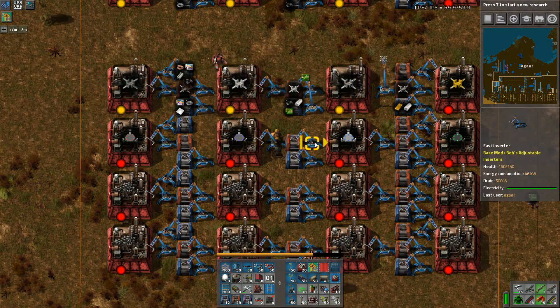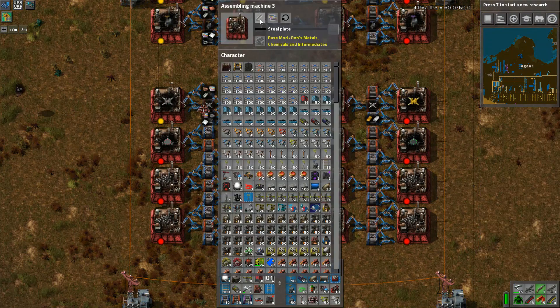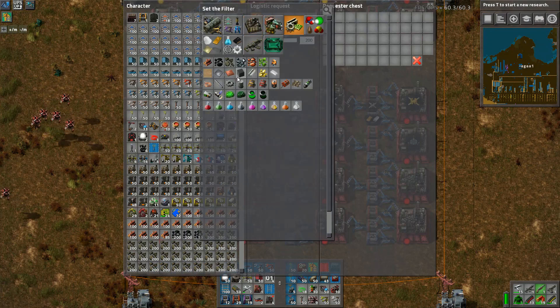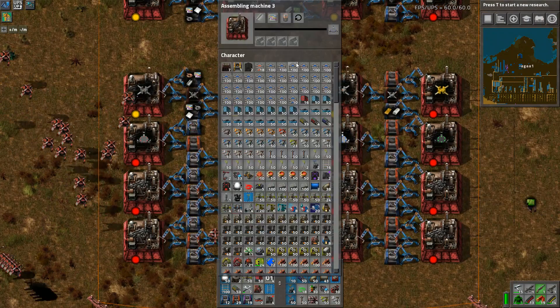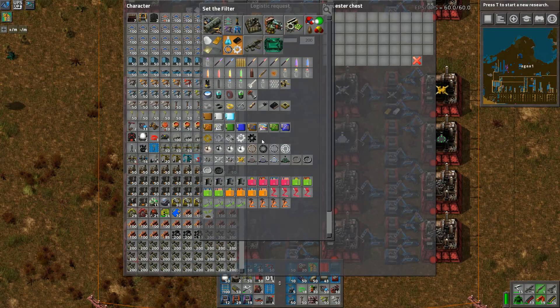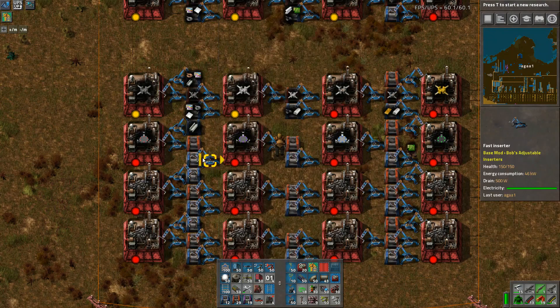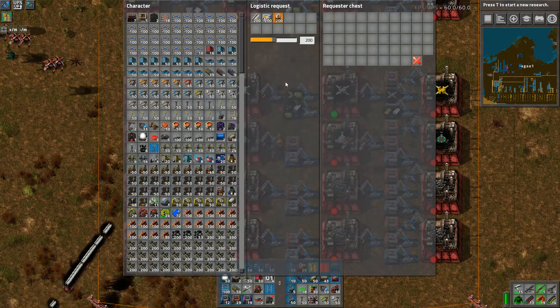We can get rid of some of this stuff then. Steel and circuits - easy as. Steel and circuits and I've got to have these bigger numbers rather than the default ones. Still, circuits and batteries - just because otherwise the throughput isn't high enough. The bots will bring 10 and then they get built in about a second, and the bots are like 'I need another 10' and then it takes half an hour for the next set to get there.